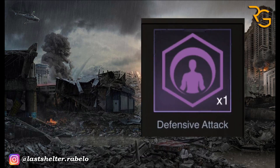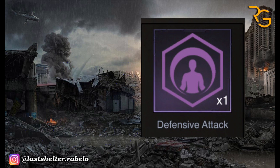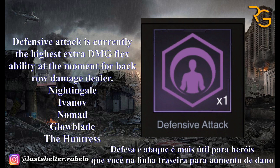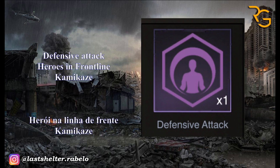The last Flex ability is Defensive Attack. If the hero is in the frontline, it reduces damage by 80%. If the hero is in the back row, it increases damage by plus 80%. Defensive Attack is currently the highest extra damage option for back row damage dealers. It's good for Ivanov, Nightingale, Nomad, and also the Huntress — remember, the hero must be in the back row. For heroes in the frontline, Defensive Attack is very useful for Kamikaze.